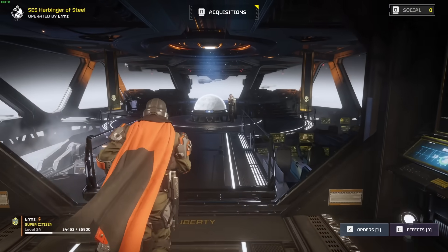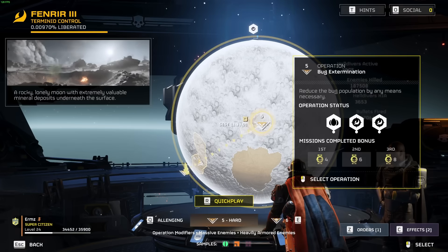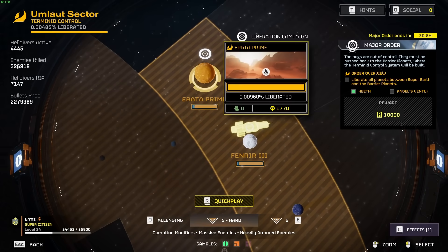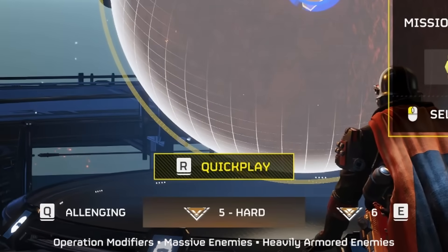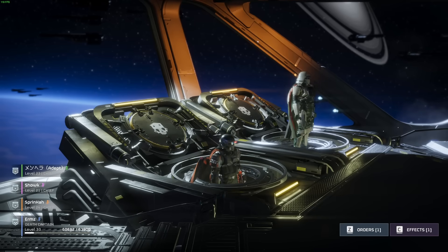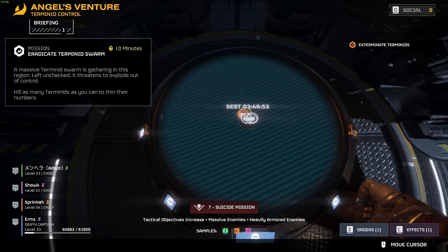If you're in the unenviable position of having to play with randoms, there are three different ways you can do it. The galaxy map screen will allow you to see certain ongoing missions in your sector where teams have busted out an SOS beacon. The quick play button will randomly drop you into a game with three others. Finally, you can simply start a publicly visible game yourself, and the moment you select a mission on the galaxy map, people will begin loading in.